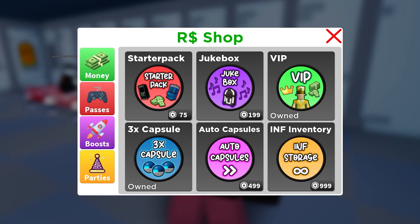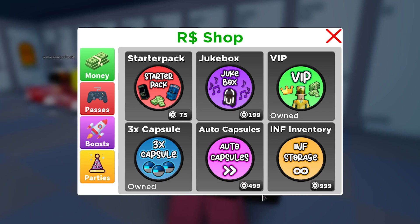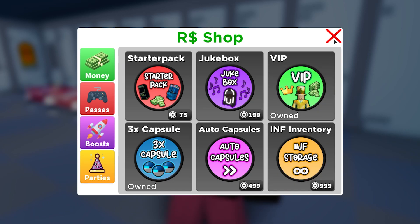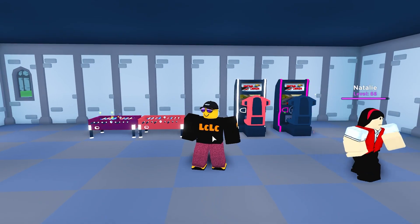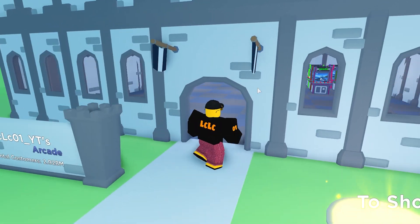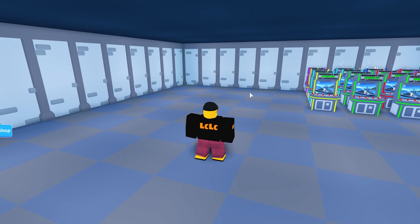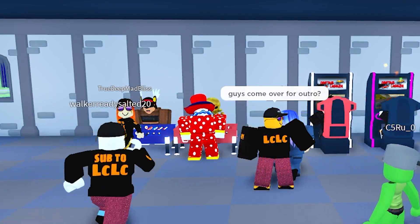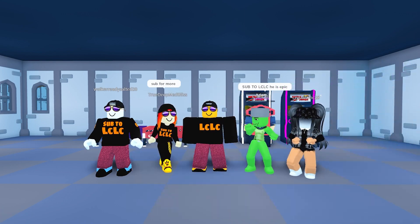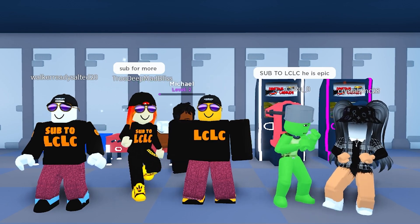There are a couple of new game passes which are interesting. Auto Capsules — 499 Robux — it's probably worth the money if you want to get on the leaderboard for that extra XP. And also Inventory Infinity Storage — 999 Robux. I'm not going to be buying that today, but it would probably save you time buying lots of arcades. So I'm going to open up my arcade, let some customers in, and check out the castle theme from inside and outside. Here are a few customers playing the foosball table two at a time. If you like this new update, smash the thumbs up, subscribe with the bell notification for the latest videos in Arcade Empire. Thanks for watching, guys — I will see you very soon. Goodbye.